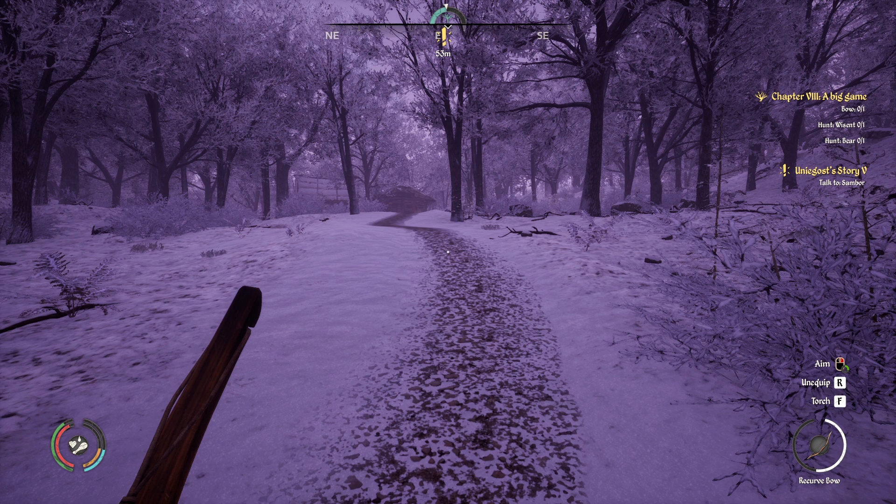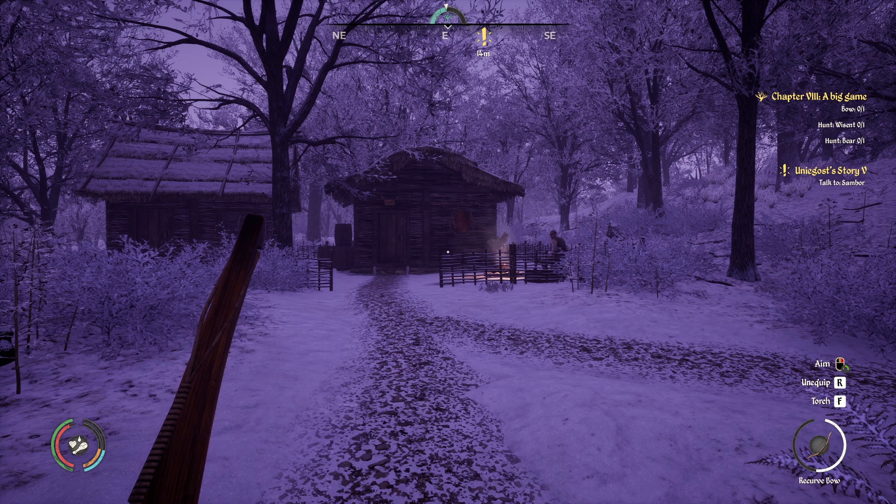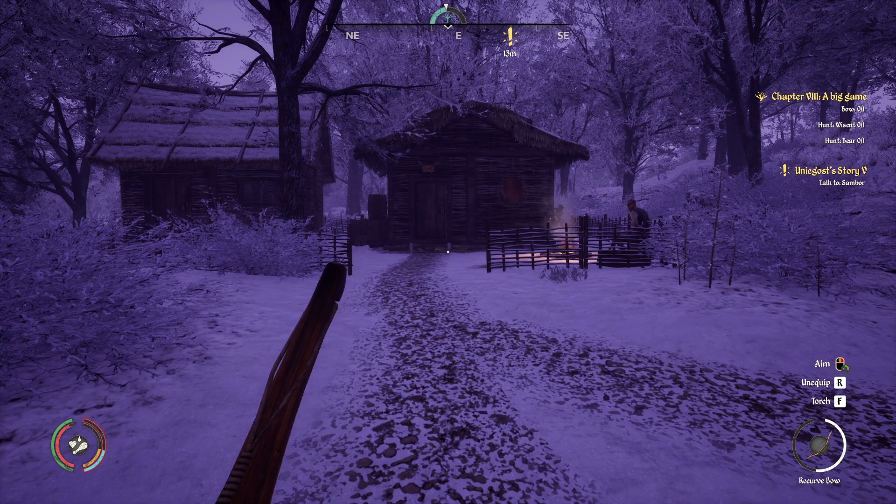Beastie Bunny says chests spawn around the map, and if you see a neat pile of rocks or leaves in autumn, grab them — things are underneath. Oh my god, I'll never find those. You guys know how oblivious I can be. I get sidetracked — hi Sambor!